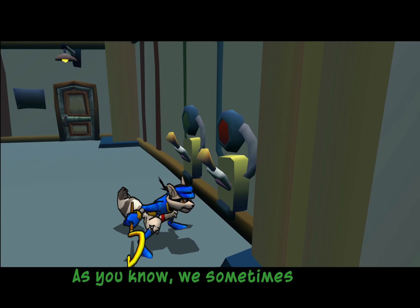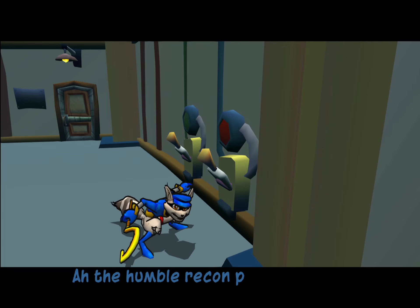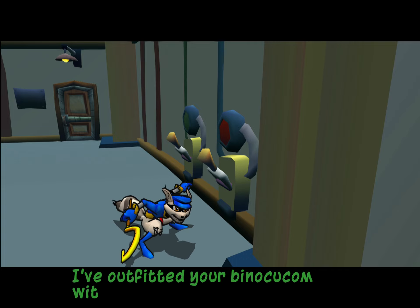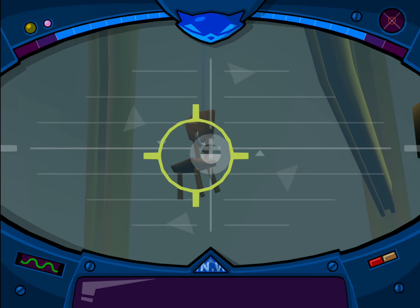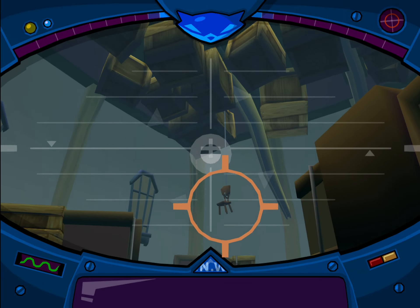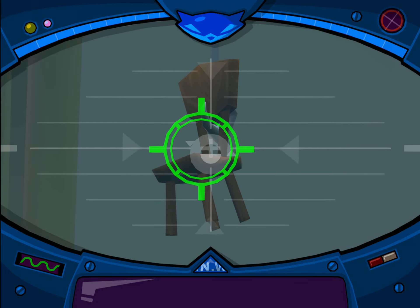We sometimes need reconnaissance photographs to plan for a heist. The humble recon photo — the unsung hero of many a caper. I've outfitted your binoculars with a camera. Click down on the right analog stick to bring it up. The left analog stick aims where you want to look, and the right analog stick lets you zoom in and out. Try to get a good picture of that chair suspended from the ceiling — you might have to zoom in a little. Press the R1 button to take the shot.